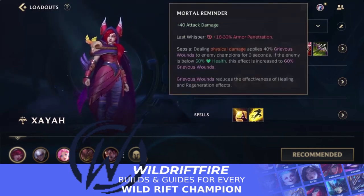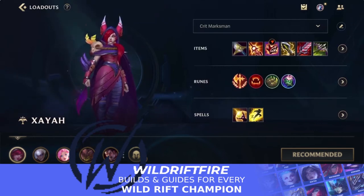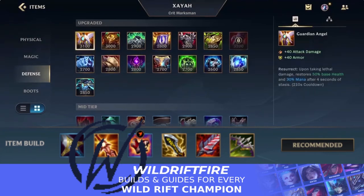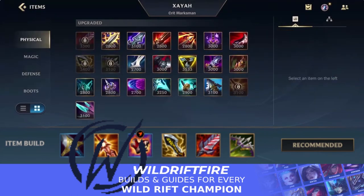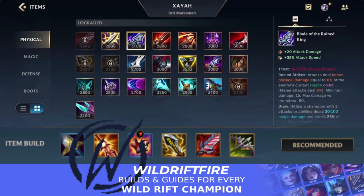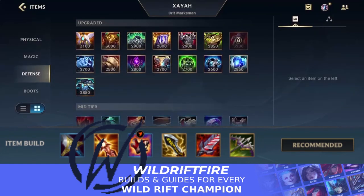After that, Mortal Reminder is your next item — it's your armor penetration item giving you more attack damage and armor pen. Honestly with this full build, once you have all four items the damage with Xia is quite disgusting. Every auto attack deals crit damage with high attack damage. For your last item you mostly want Guardian Angel as your defensive item, though you could also consider Deathdance against assassins, or Blade of the Ruined King if you want.